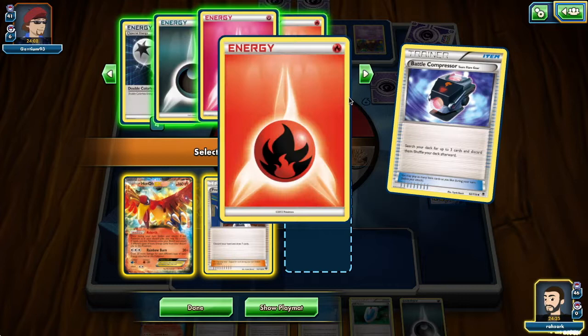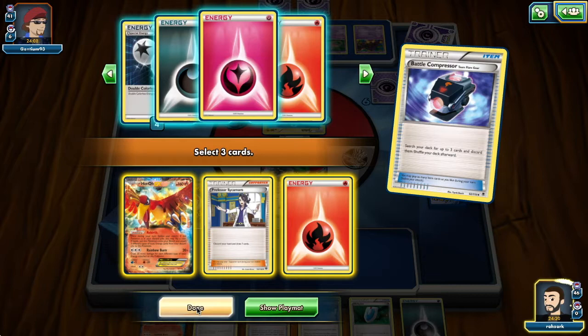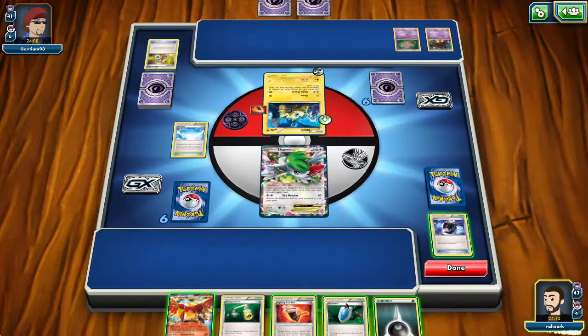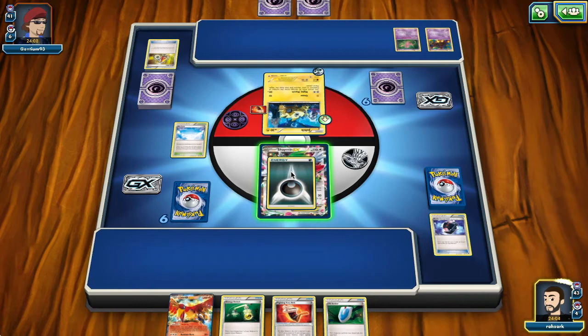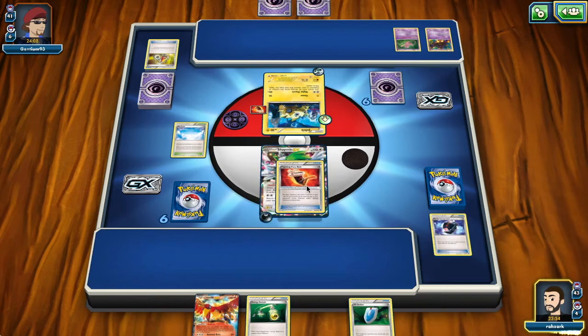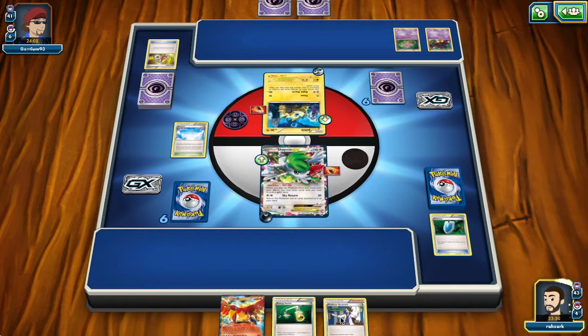I'll grab a Sycamore and discard a Fire energy — it's the most innocuous one. I'm playing the Stadium for sure because I will discard my hand. I think I will use Rebirth — if this hits, I can use the Energy Switch to retreat with the Shaymin. That doesn't happen, so I was just trying to use the Energy Switch. It doesn't matter too much — maybe it was even a mistake, because I was only bringing one energy with the Ho-Oh.